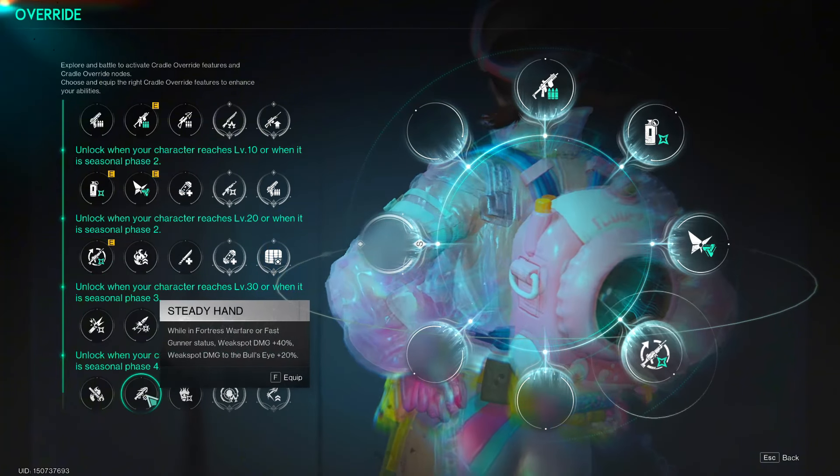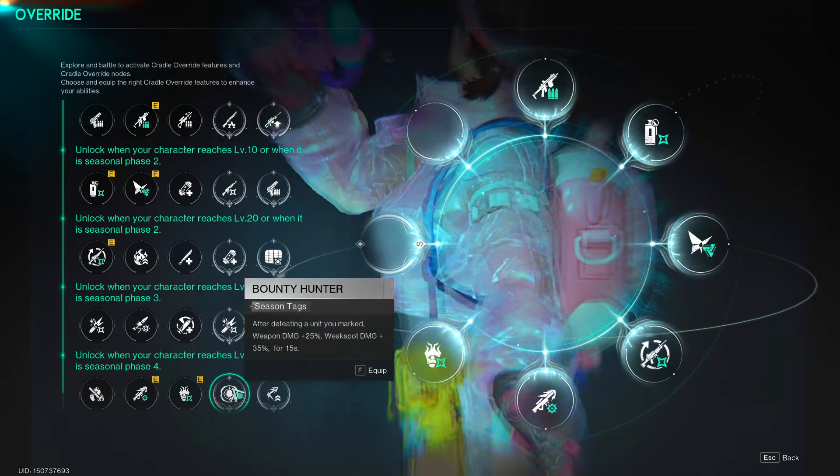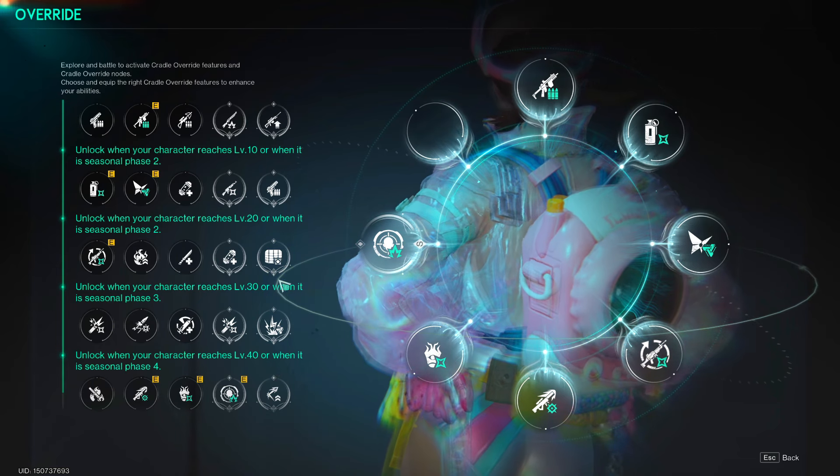Moving on to your cradle, run a handgun enhancement, then master tactician, deviation master, tactical combo, steady hand, loanwalker if you fight alone, and bounty hunter.